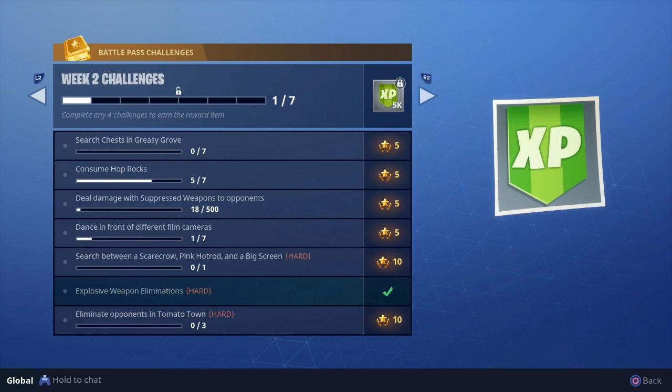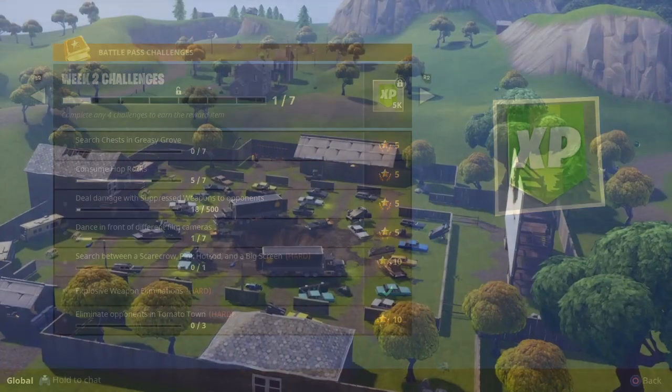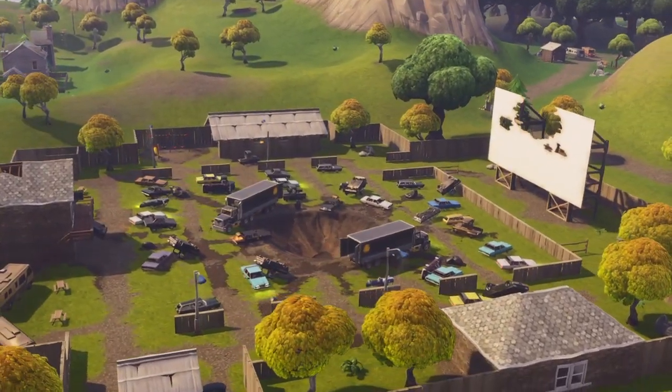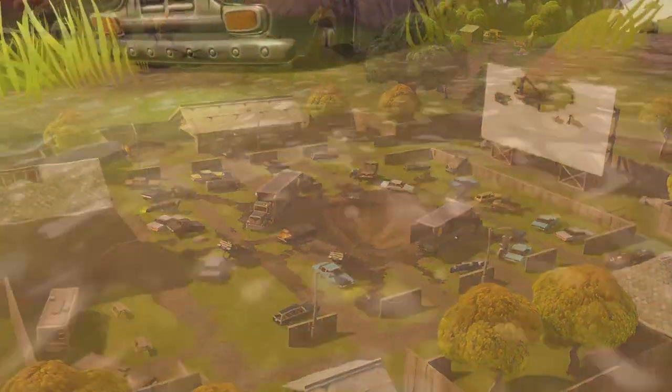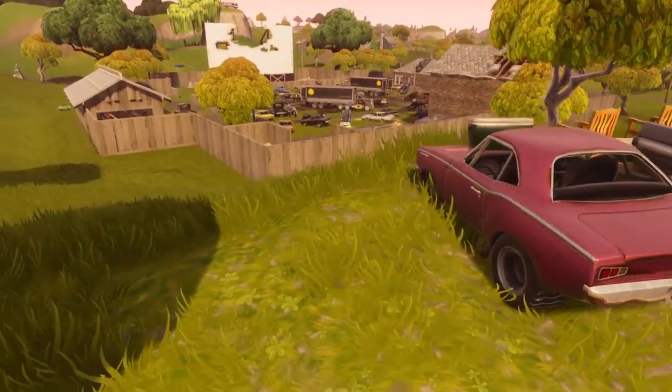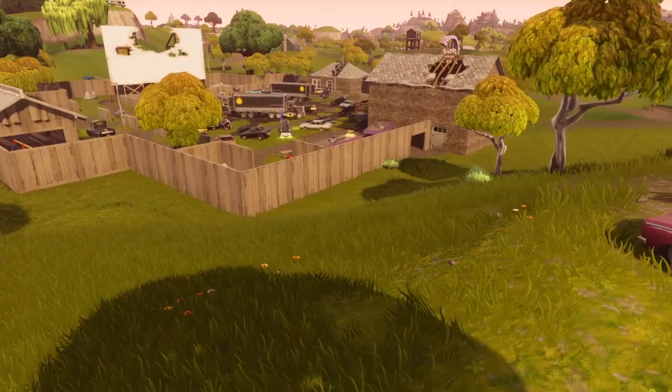Search between scarecrow, pink hot rod, and a big screen — and dance in front of different film cameras. The big screen is our first landmark over at Risky Reels. The pink hot rod is just north of Risky Reels, and that's going to give us our first line of the triangle.